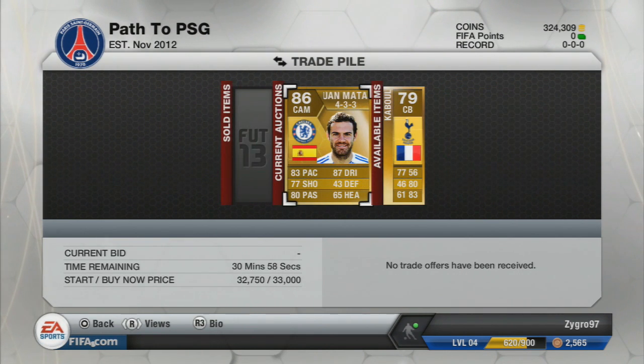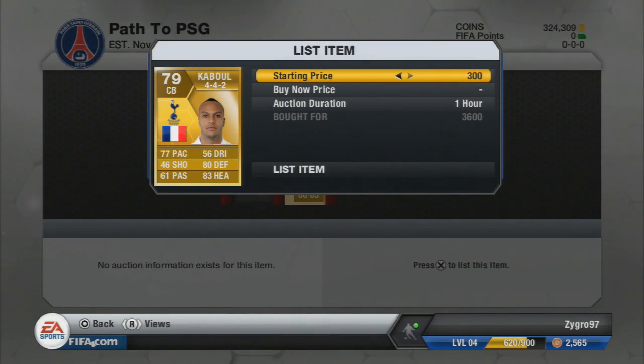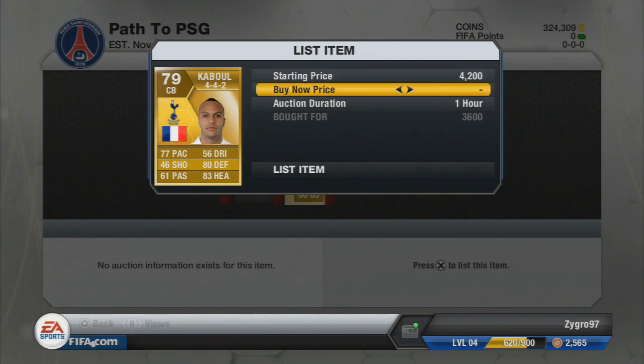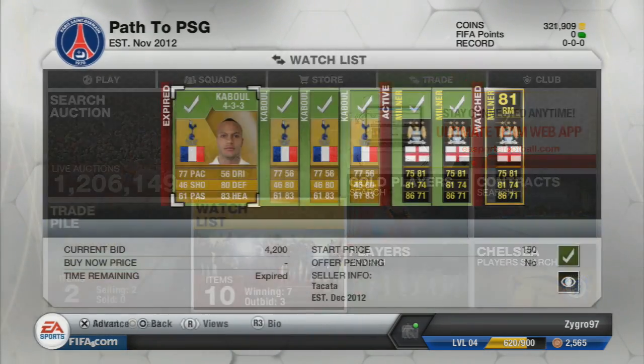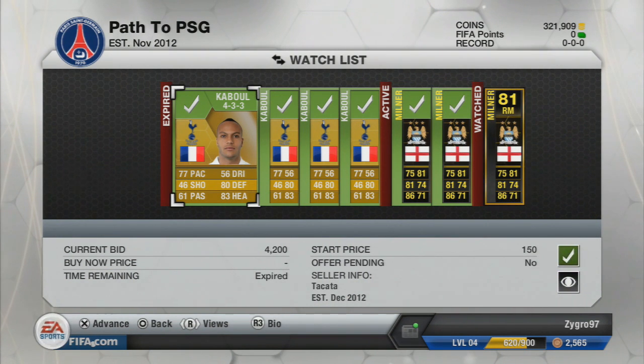You can see the six Mascheranos did indeed sell, and we do have that Juan Mata in a 433 left to sell for 33k. From here we picked up a Cabal in a 442 for around 3,600 coins, looking to sell for around 4,300, which is a fairly decent 500-600 coins profit there.